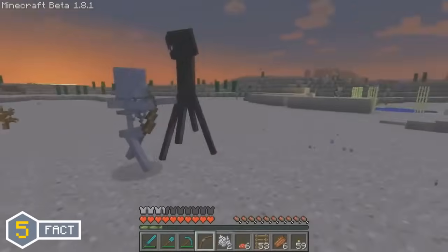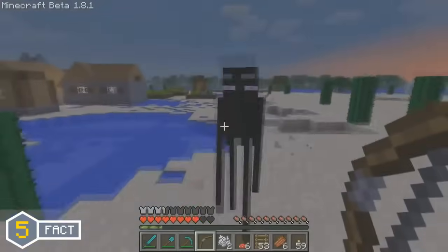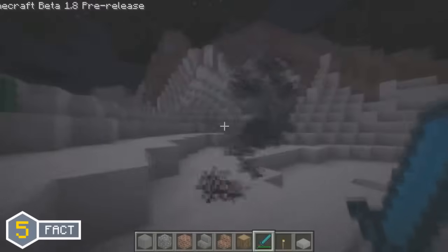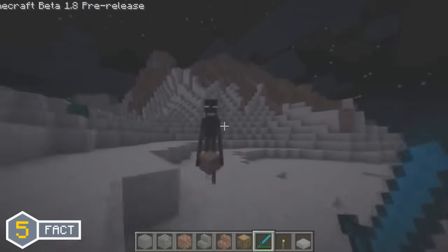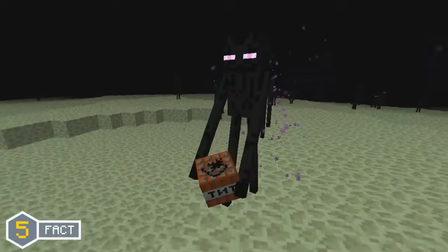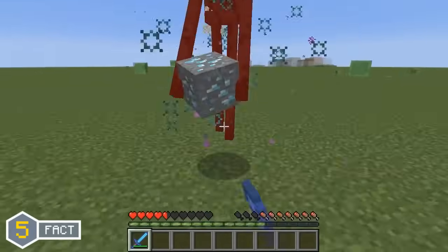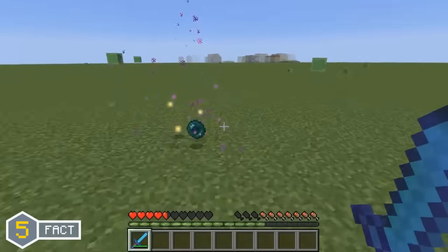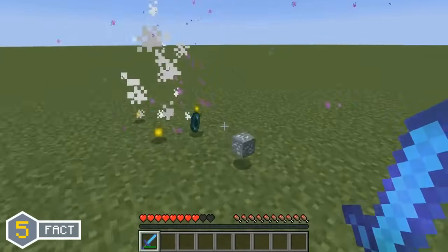The Enderman was added in the Minecraft Beta 1.8 update and they've definitely gone through some changes over time. In the pre-release version of Minecraft 1.8, Endermen originally had green eyes and emitted black smoke instead of having purple particles and purple eyes. Another change is that they wouldn't drop the block they were holding when killed, but in the Minecraft 1.9 update, they actually do drop the block they're holding.